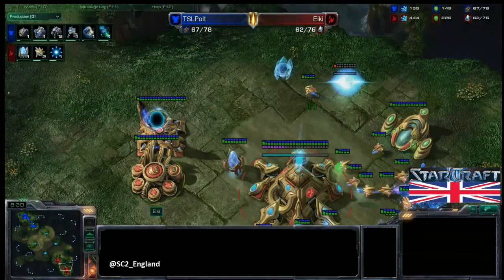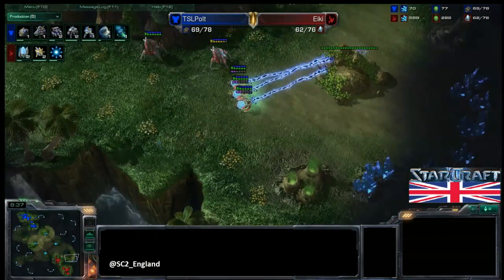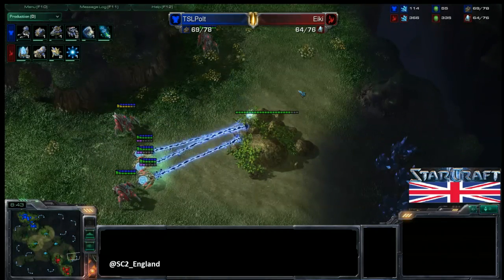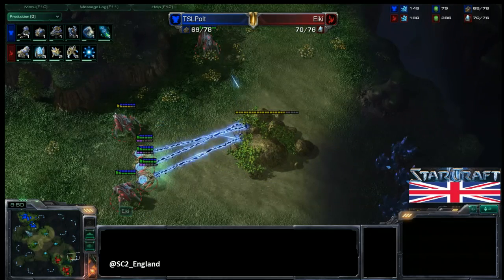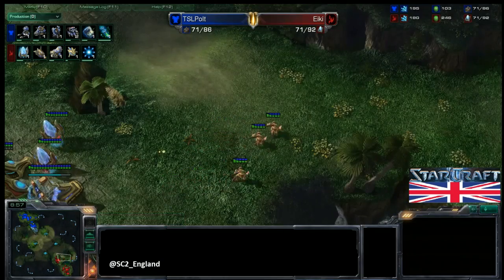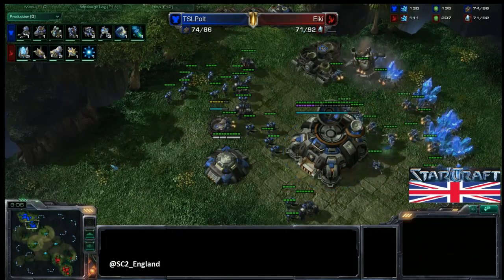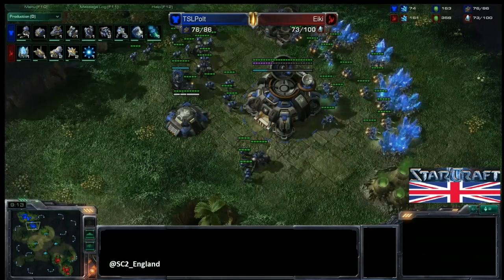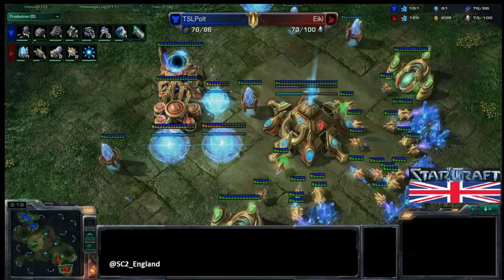Ikki doesn't actually have a Forge yet, so no upgrades on the way. Combat Shield is on its way for Pult. Ikki is taking out his third base — these rocks are annoying and prevent the third base coming out super quickly, but he should be able to take them down. Pult is getting a Missile Turret out for detection — you don't want a DT rush in your base, because that can just be a pain. Everything is going pretty standard. Two Forges are coming out now for Ikki as well.